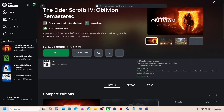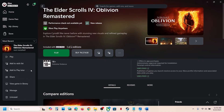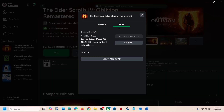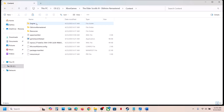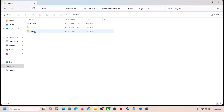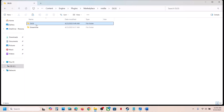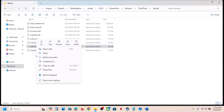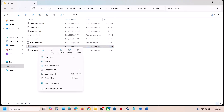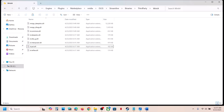If you have the game on the Xbox app or Microsoft Store, right-click on the game, go to Manage, then Files, and click on Browse. Open the game folder, then Content > Engine > Plugins > Marketplace > Nvidia DLSS > Streamline > Binaries > ThirdParty > Win64. Create a backup first, then rename or delete the file, launch the game, and check.